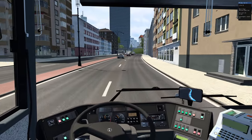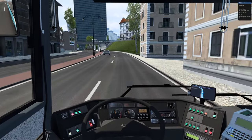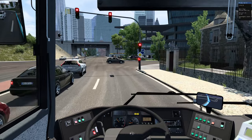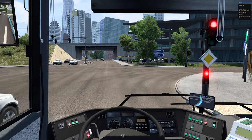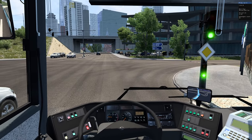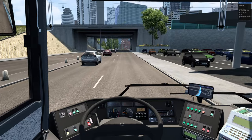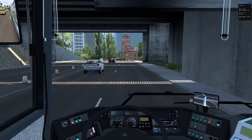Not sure what the speed limit is here — I'm going to speed just a teeny tiny bit to catch up to the timetable. There's a church coming up. Even without looking at the map it's quite obvious. That actually tells something about how great this map has been made — if you can identify bus stops based on landmarks and the name, that's how it should be. If a bus stop says airport, you should see a massive airport right there.